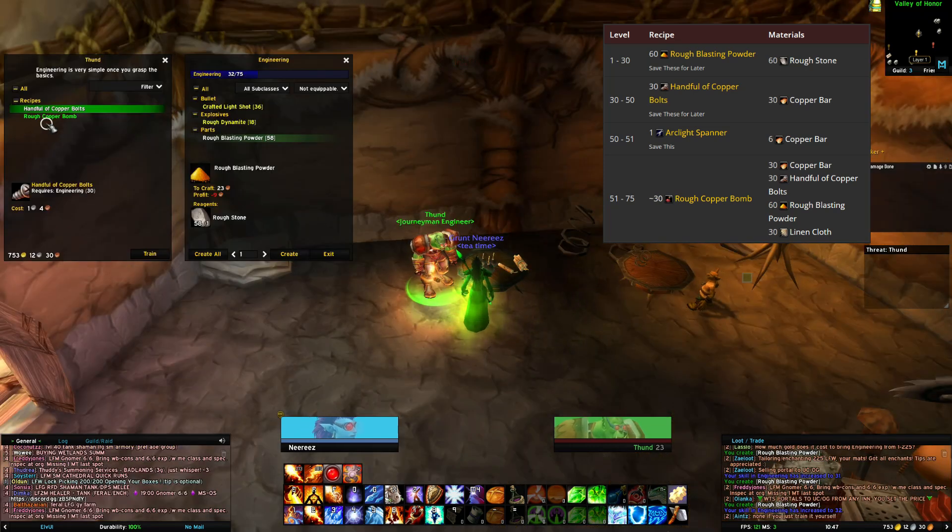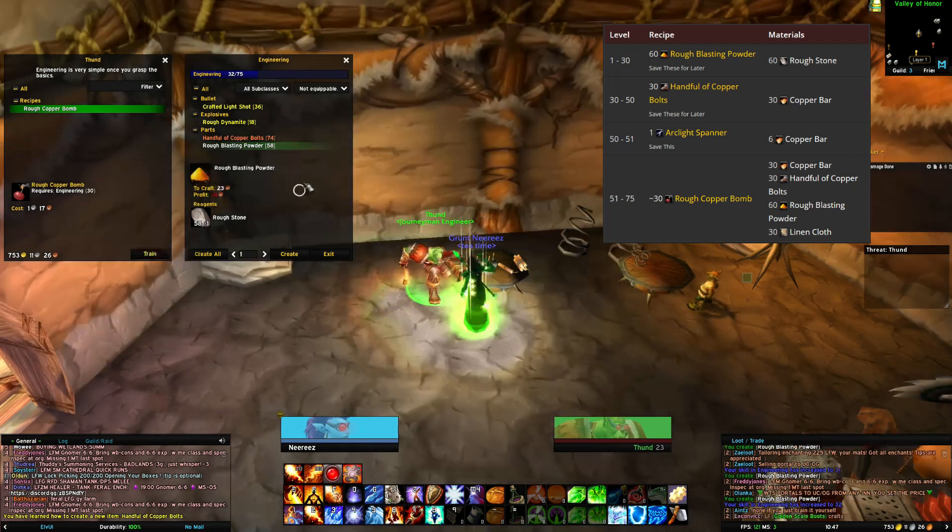From level 30 to 50, make 30 handfuls of copper bolts. You'll need 30 copper bars for this.